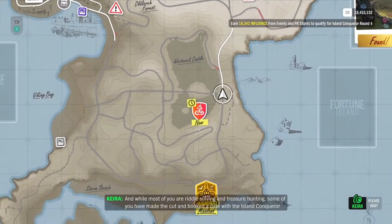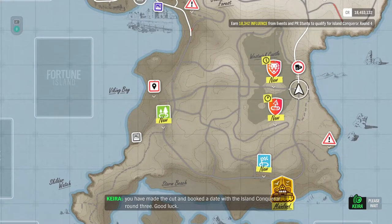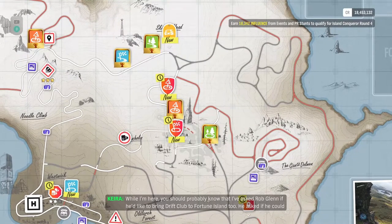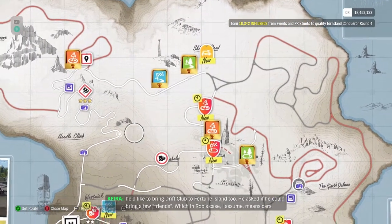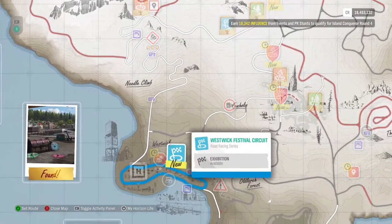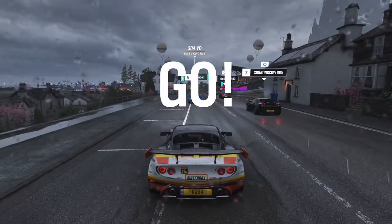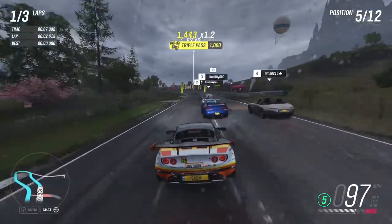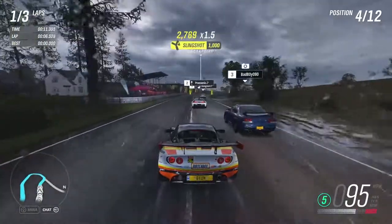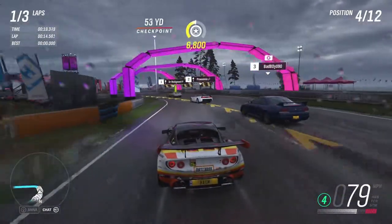While most of you are riddle solving and treasure hunting, we've got more events. We also need to go to Drift Club 2.0 on Fortune Island, so we'll take care of that in a future episode. Alright, we've got a lot of stuff to do - we're gonna jump in and do the Westwick Festival Circuit. Here we go jumping into the Westwick Festival Circuit - we are in a Lotus Elise with a tune on it, supposed to be top of A class and very good online.